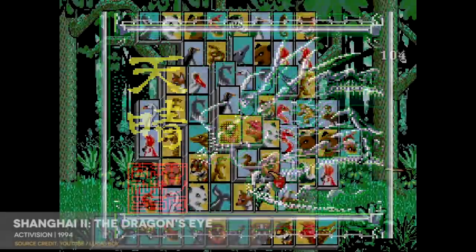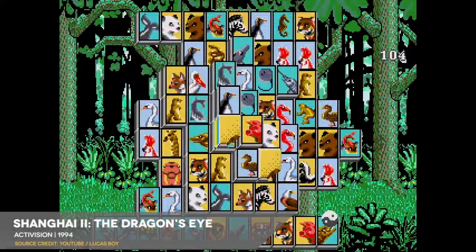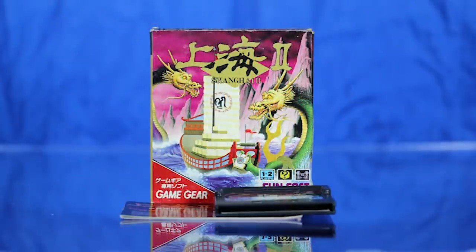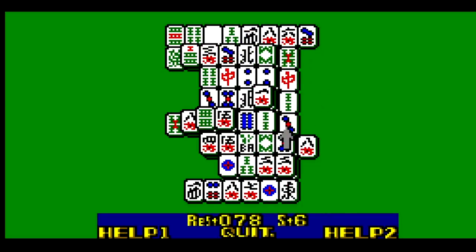Interestingly, this is a different Shanghai 2 than the one that would appear on Sega Genesis, though at their most basic level they all play about the same. This Game Gear cartridge, like about half the others we've seen so far, would go on to be a Japan-exclusive release — the U.S. Game Gear library being a tiny subset of the larger Japanese catalog.